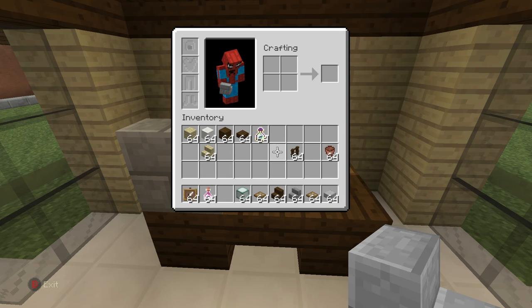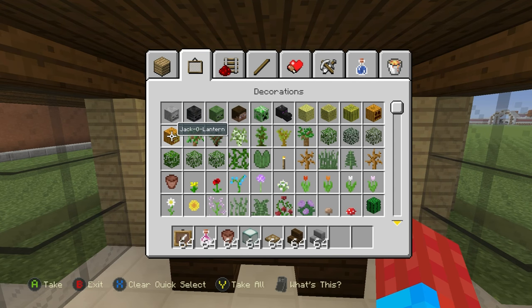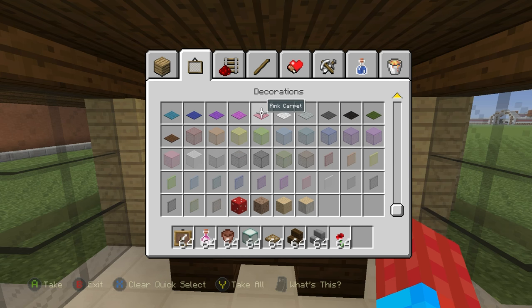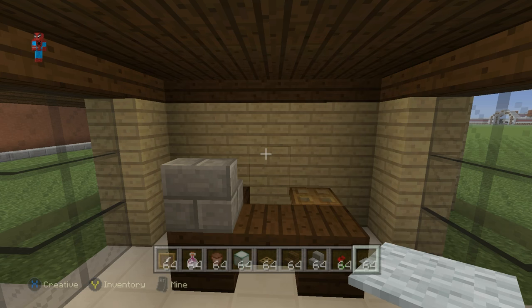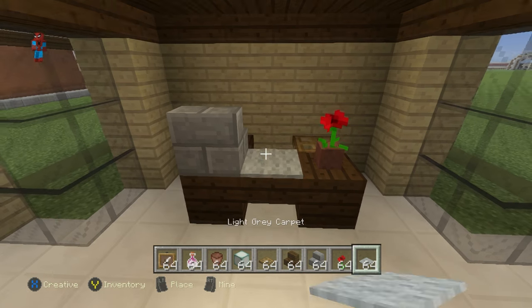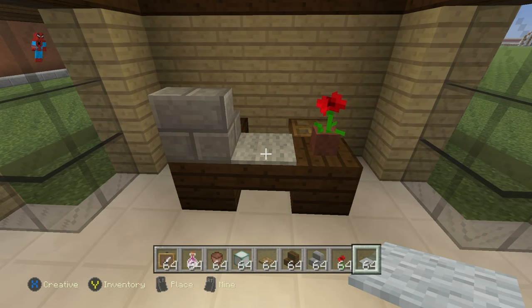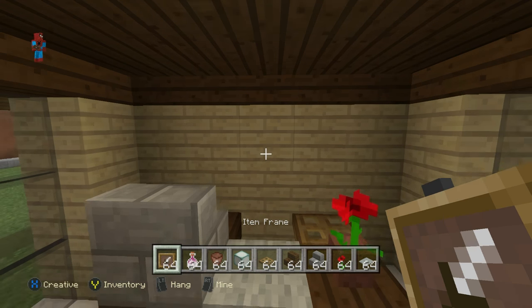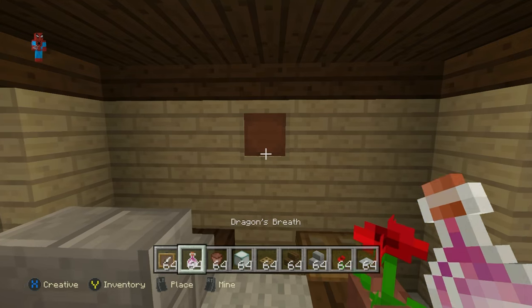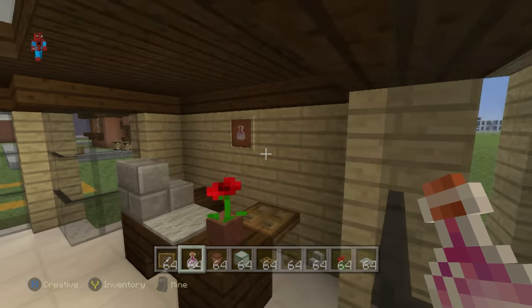If you want to decorate the area even more, I'd suggest item frames, a potion of sorts, and maybe a flower in a flower pot. You might want something on the actual reception area — maybe a flower pot on the front right-hand corner with a flower in it, and maybe a light gray carpet. Above where the pharmacist would be, place an item frame with a dragon's breath potion, since pharmacies usually have shelves with lots of potions on them.